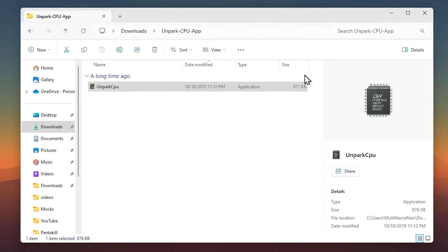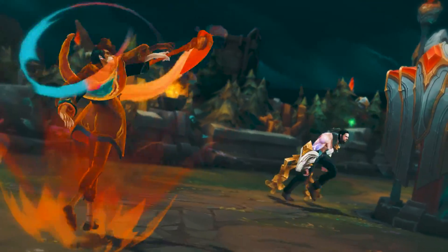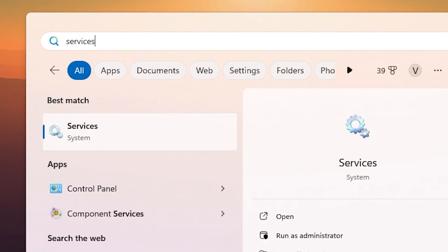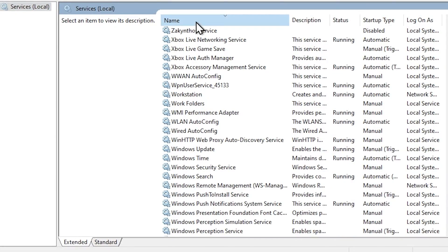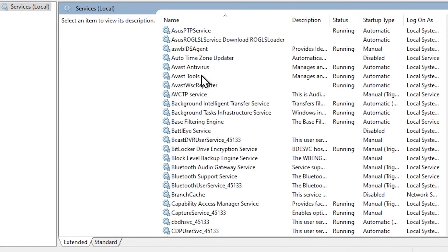Moving on, we're going to disable unwanted services that run in the background and eat up resources. Simply type 'services' in the search bar and make sure they're sorted by name. I have a list of processes that should be disabled. Starting with Bluetooth — disable all of those.